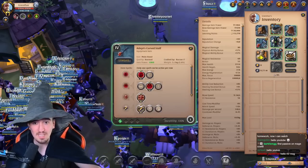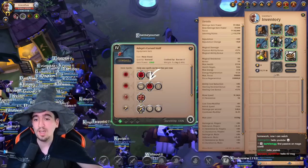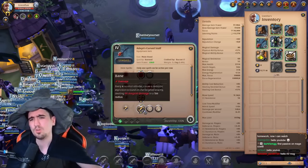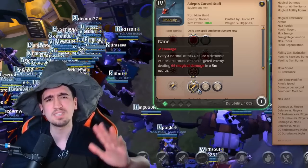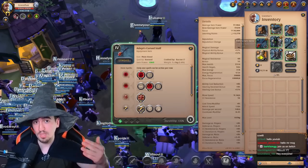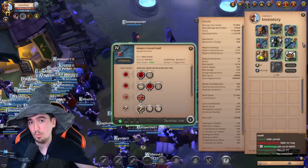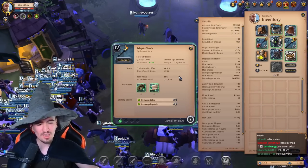You want to use soldier boots, third spell, first passive. You want to use the cursed staff with the first Q, second W, and first or third passive — I would recommend the first passive just to keep this as low spec as possible, even though you will want some spec to reach 1000 IP with tier 4.1. You want a torch for an offhand.